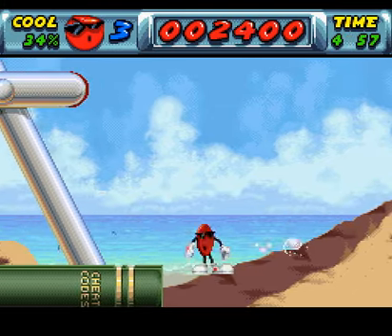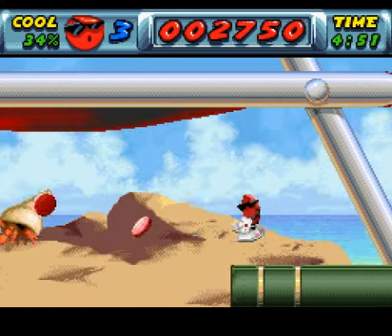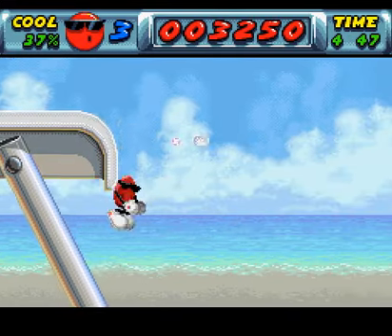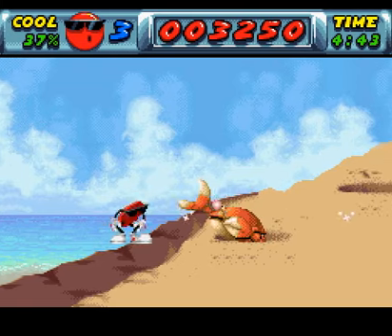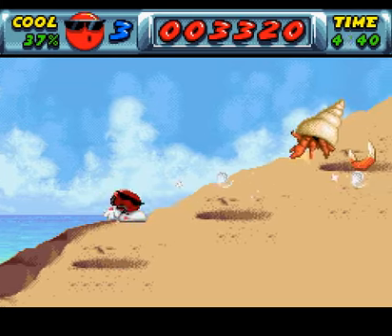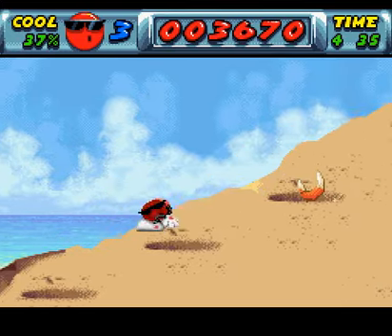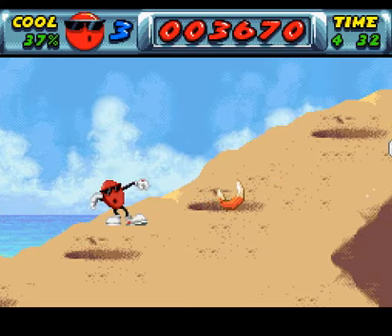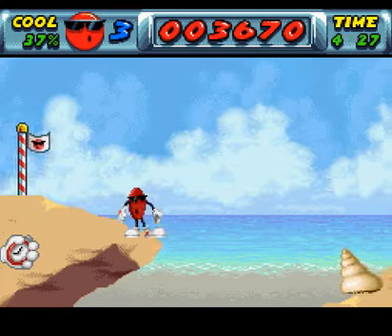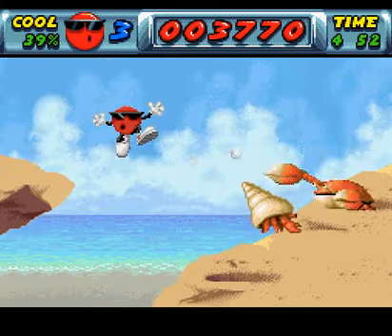Bloody crab. Hey look, cheat codes in that book at the bottom — that's cool. Hey, what's that? Extra life maybe. This is basically a typical day at Clacton beach — you're getting attacked by crabs left, right and centre in their underwear. Hey, checkpoint. I actually missed a bunch of spots at the start of the level.